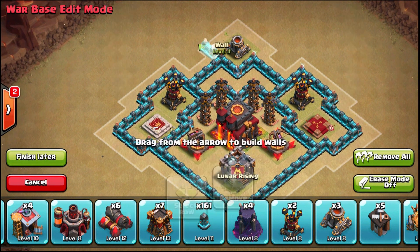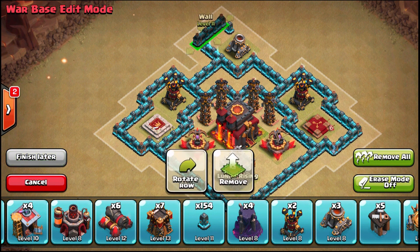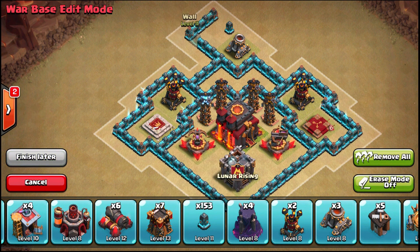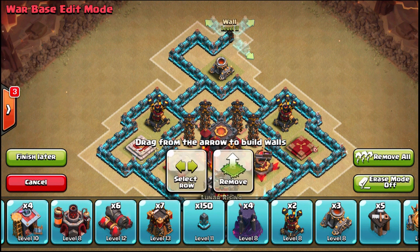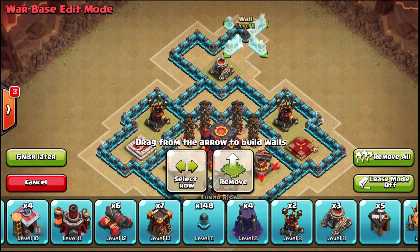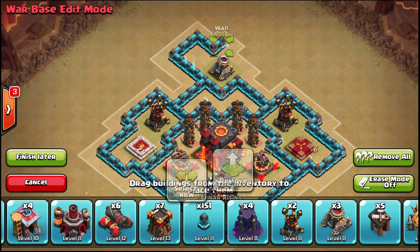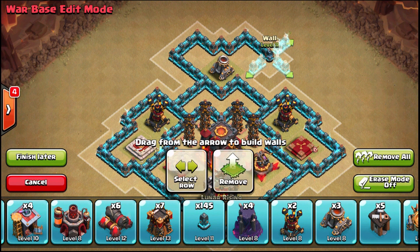You'll want your mortars a little bit more inward, because you can't defend your clan castle as much — people are going to get the lure off anyway. At TH9 you just don't have enough defenses or buildings, so they'll get the lure regardless. It's not as big a deal to try and mess up lures. You can still put mortars farther outside, but just bear in mind you're never going to be as strong as a TH10 in that regard.